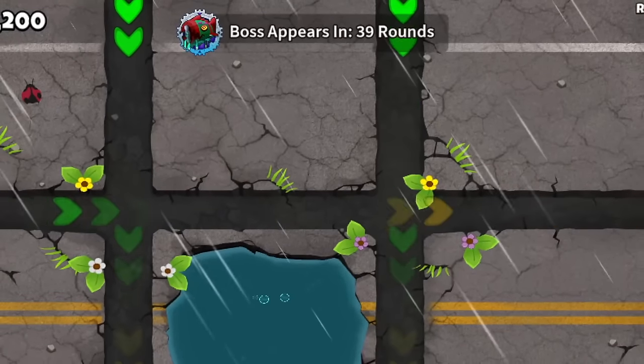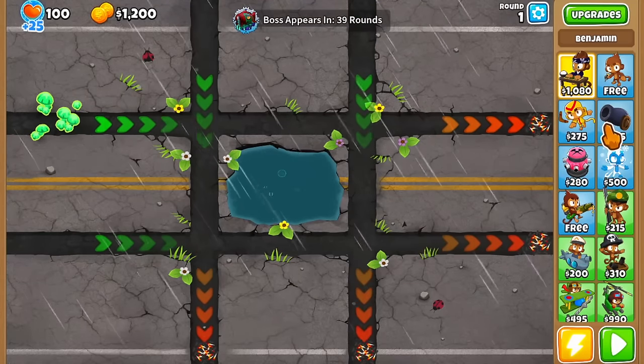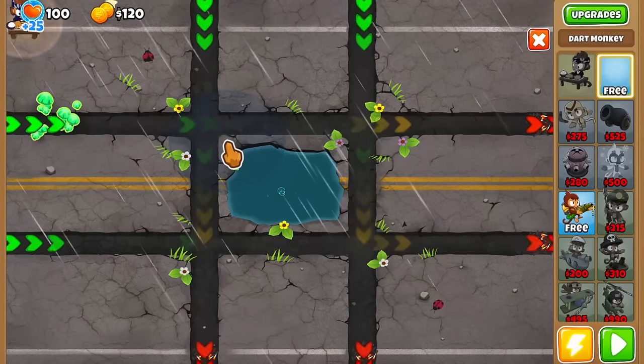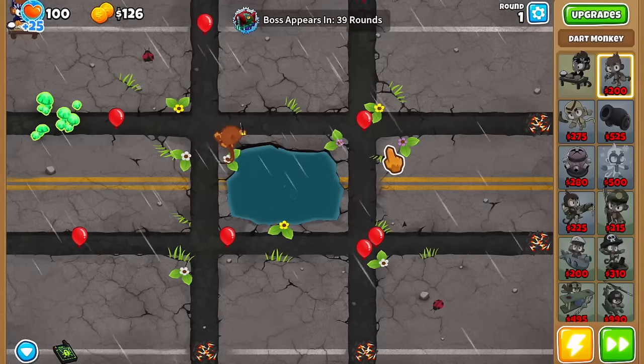Ninja Kiwi is showing no signs of stopping when it comes to these Elite bosses. We now have the Elite Blunarius on an expert map, and it's none other than Ouch, which I think counts as one of the true expert maps in Bloons 36. So let's see how this is going to go. I'm super excited. I already played through the normal one, so we're going to be playing the Elite one.